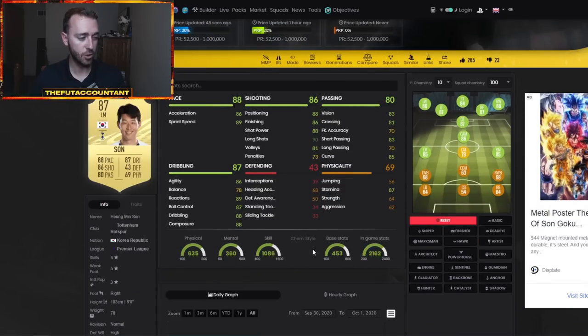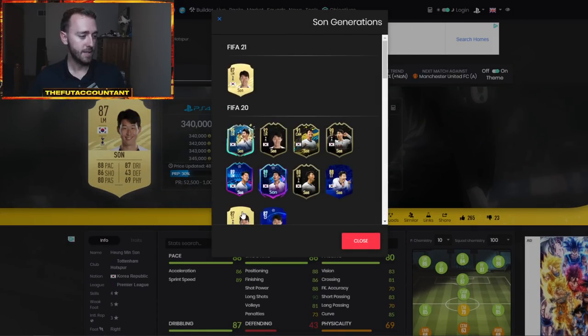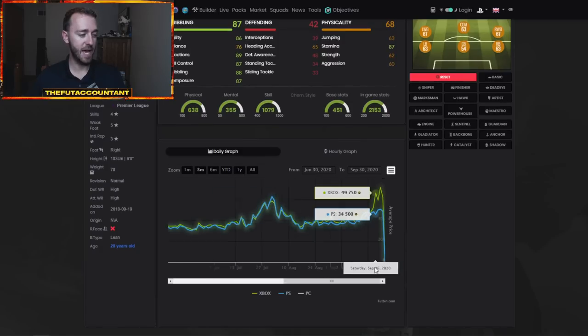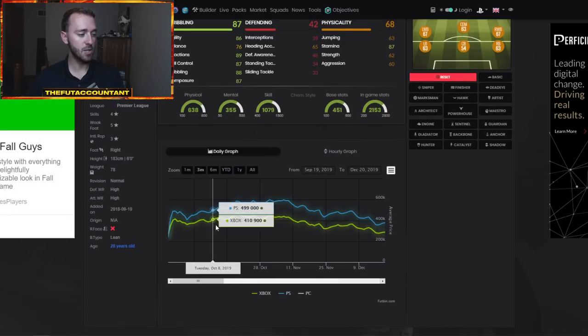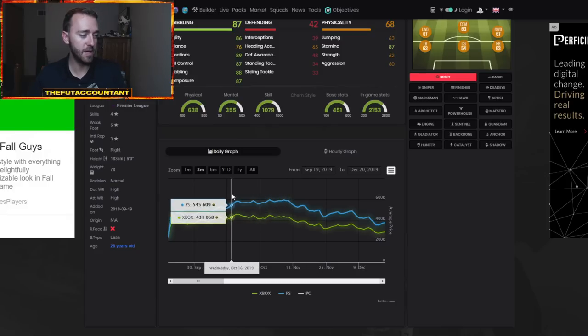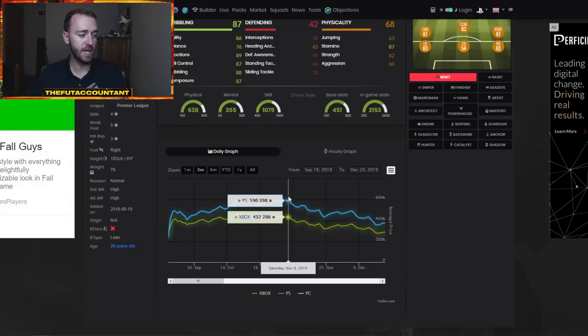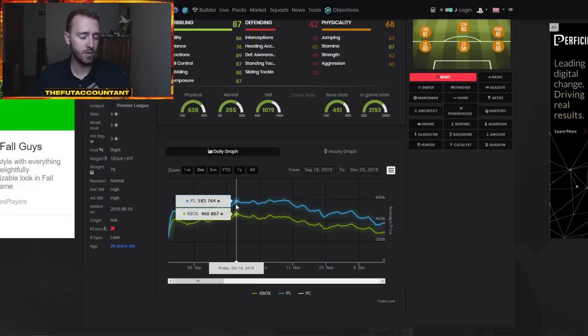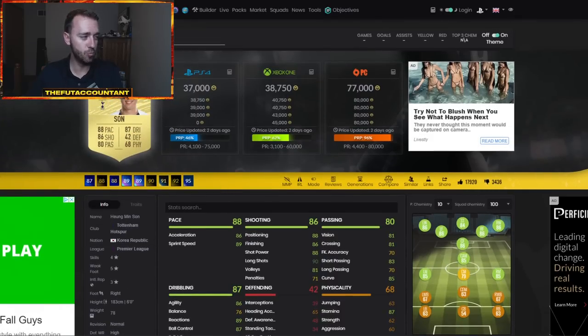A lot of these cards from last year, if you look at their graphs — let's go look at Son's graph quickly. Obviously he had the center forward position change last year, so it's a bit different, but look at Son's graph. He just continually rose into the month of October for that second or third weekend league. He peaked before the downturn for Black Friday. We hit a really good peak around October 18th where he kind of had his max price. So that's about two to four weeks after the beginning of the game. Weekend league demand is really what's going to be big for some of these super meta cards like Son and Leroy Sane.